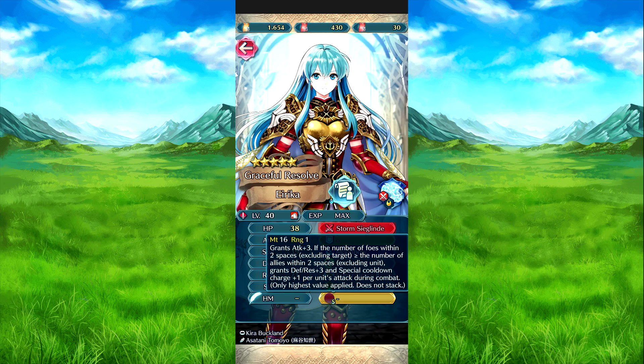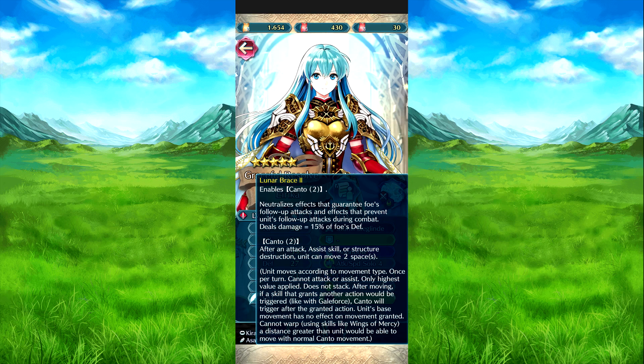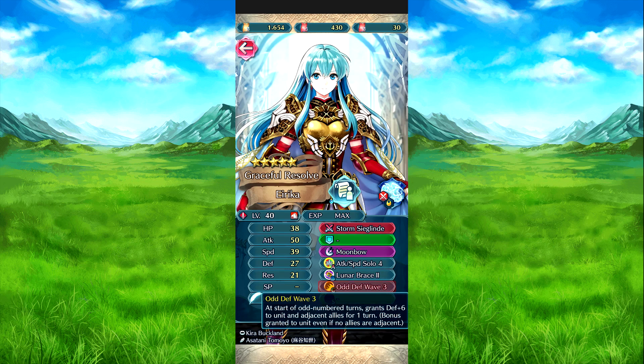So here is Legendary Ike. All Legendary and Mythic Heroes in this banner are going to have their weapon refinements and abilities upgraded already. So here's his weapon on base 4, Moonbow, Attack Speed 2, and what I believe is his new skill. Here's Lunar Brace 2, the upgraded version of the original one, and then Atk/Def Speed 3.